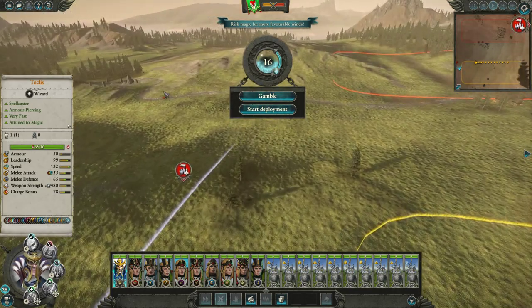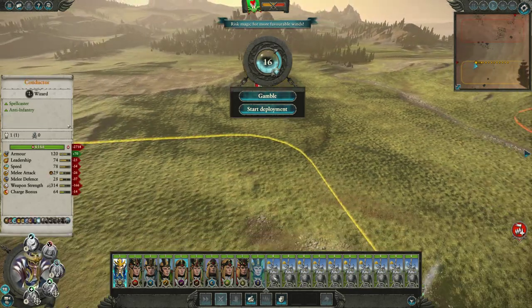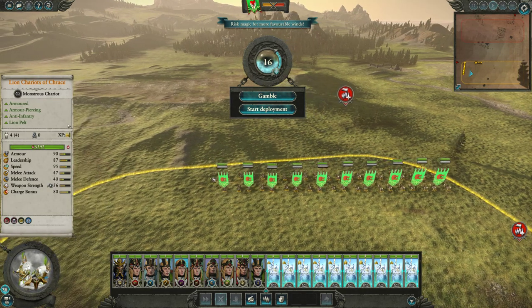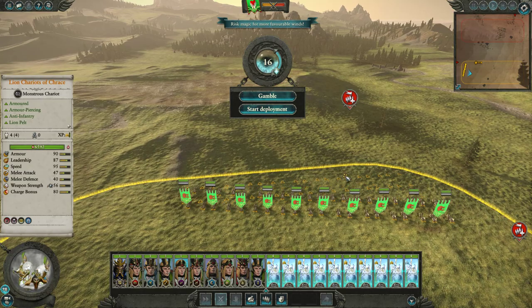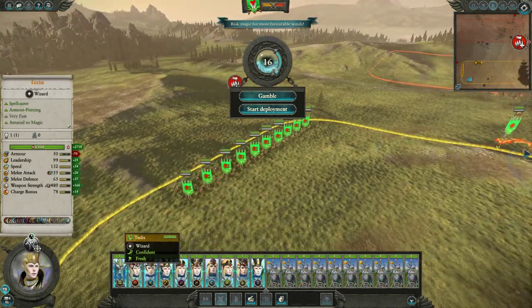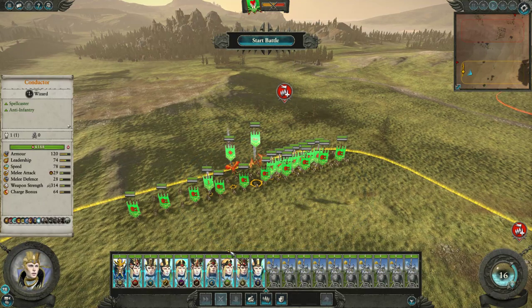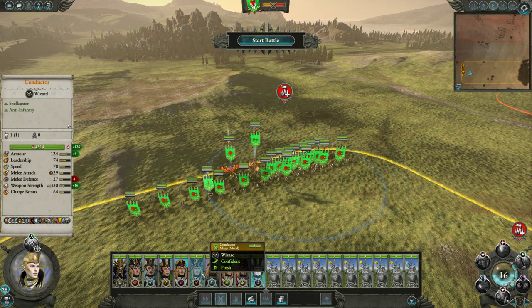The downside is I probably won't be able to use magic that much. I'm going to charge in there - that seems like the obvious choice. Let's think about what spells we should use on them, because I've got so much choice here.